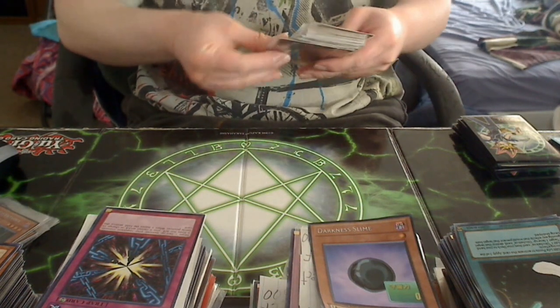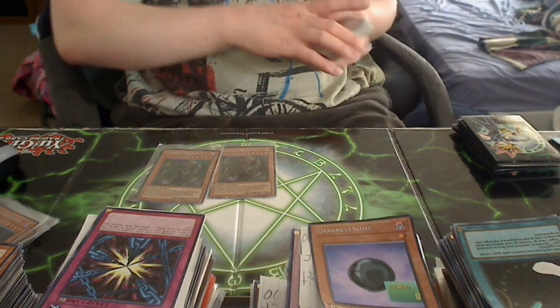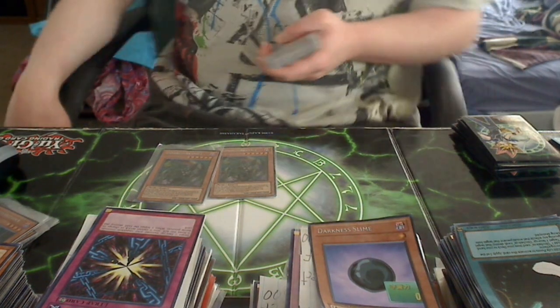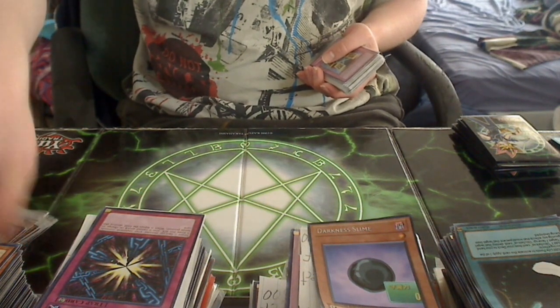Next up, two Darkness Bramble. I think two is the perfect number in this deck, as I've got a few good combos with it. He does the same thing as Darkness Side pretty much, and he can't be destroyed by battle. He's a 2200 beater, which lets him get over Thunder King and stuff.